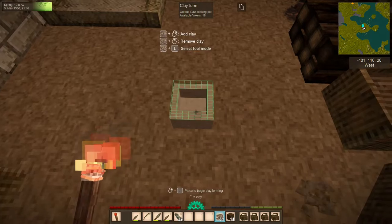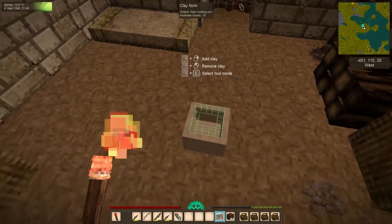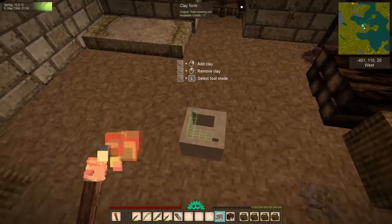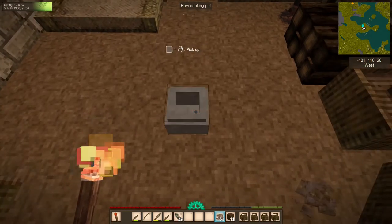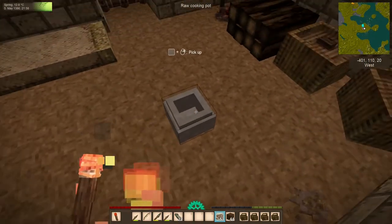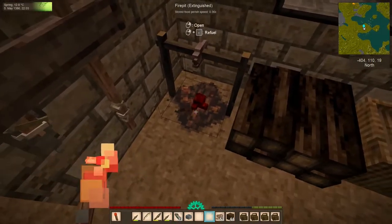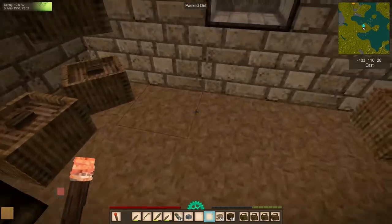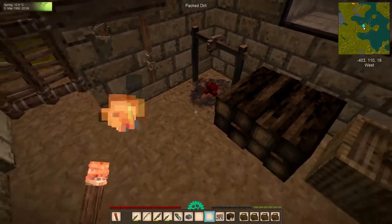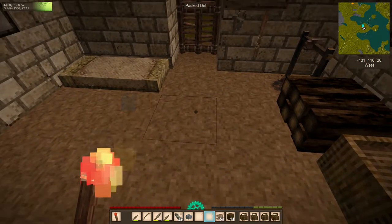We'll go ahead and fill in the rest of this cooking pot. And presto, we have a raw cooking pot. It's raw because it's still essentially wet clay. In previous versions of the game, back in 1.14, you would just throw a clay pot into a fire pit to fire it. Well, no longer — the fire pit isn't realistic because you need a constant source of very high heat from all sides. So there's a new method for doing that: pit kilns.